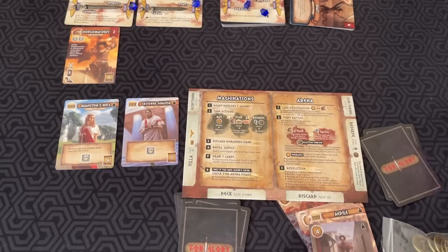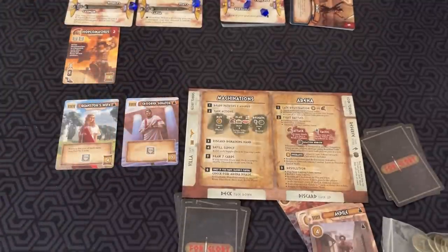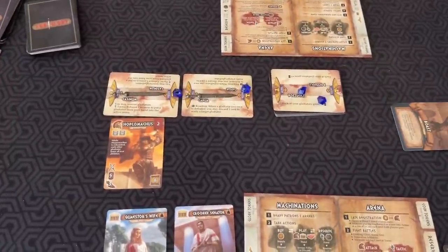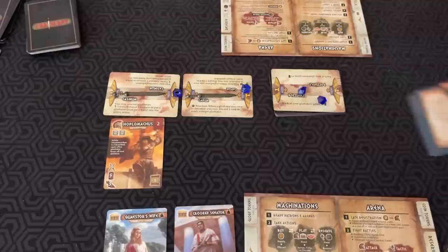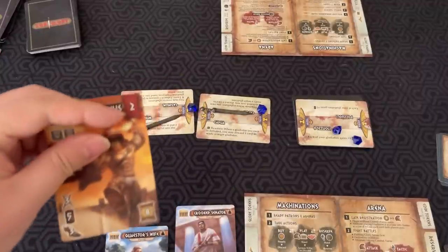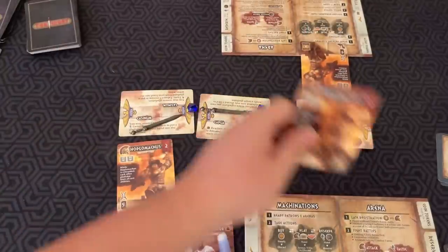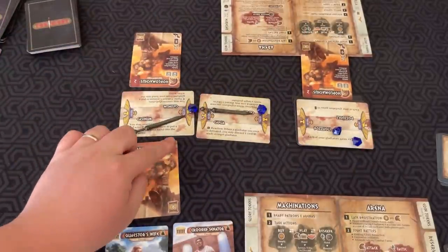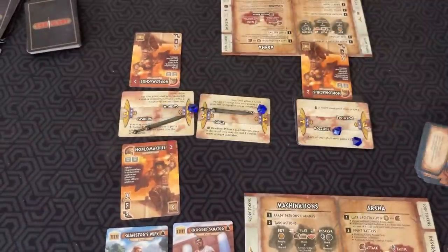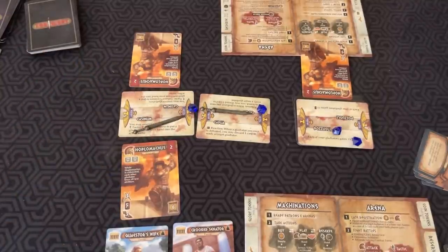One player holds the crowd's favor token. At the end of that player's turn, you check whether enough gladiators are on the board to trigger bloodlust. The first boast card currently requires six bloodlust. With just one Hoplomachus that's only two bloodlust — nothing happens. But if we had a Hoplomachus in each arena, that's two plus two plus two, which equals six and meets the bloodlust requirement. At the end of the crowd's favor holder's turn, you immediately go into the arena phase to fight.